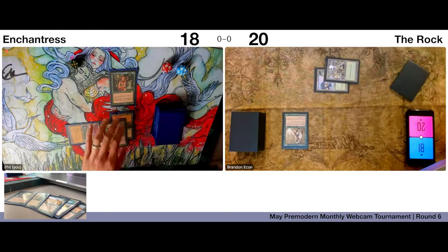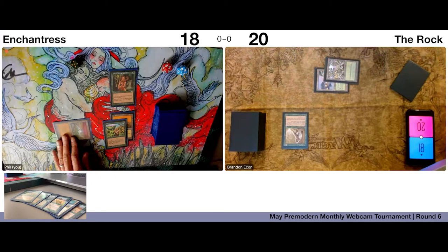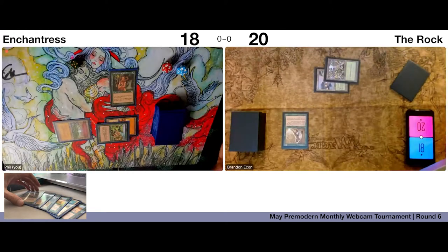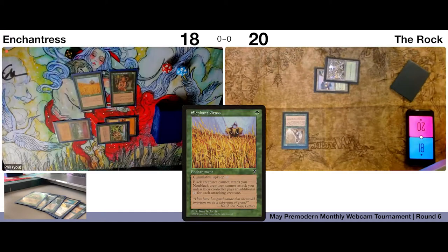Play a Wild Growth — trigger. I don't think this is really where I wanted to be. It's got a white and a green. Play Elephant's Grass — trigger. So the white is floating.